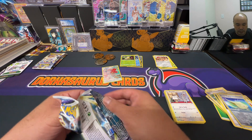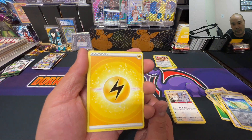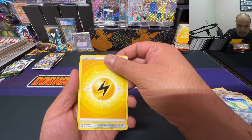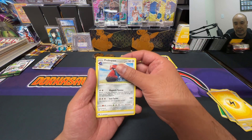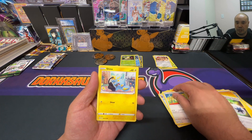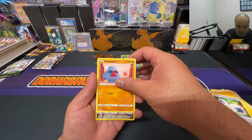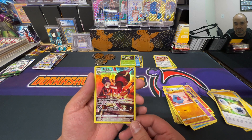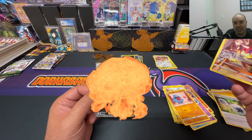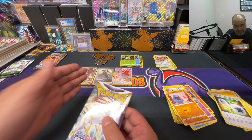Code card — I remember in the last video I was tripping off that, but I noticed it was like that on every single energy so it might just be normal. We got Probal Pass, Double Turbo Energy, Torkoal, Farfetch'd, Shinx, Cubchoo, Dedenne, Nosepass — ooh, we got the Aerodactyl trainer! There's something back there — Cynthia's Ambition full art trainer! That was a double banger right there!